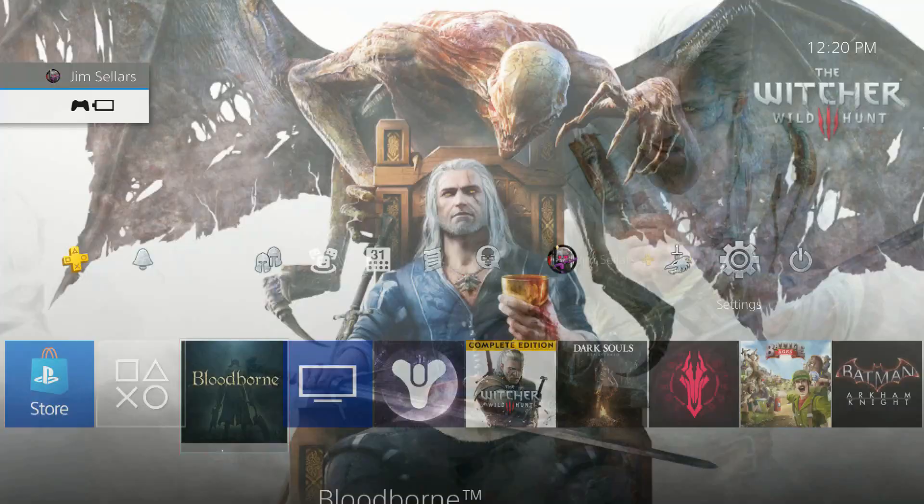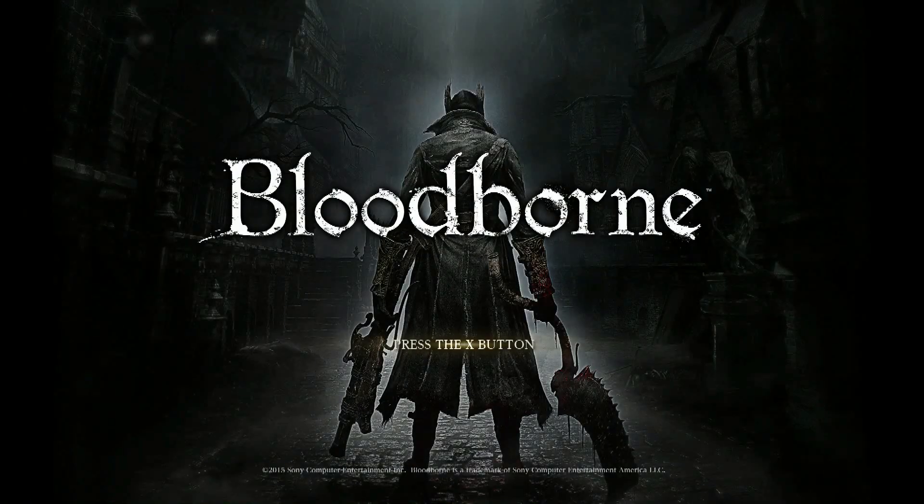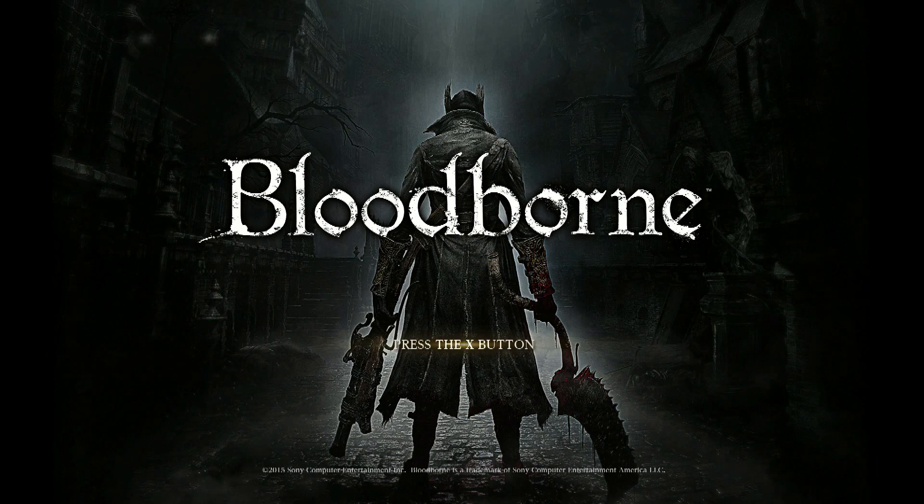First things first: make sure you're not connected to the internet. Go to Settings, then Network, and make sure that box is not checked. Next, the copy of Bloodborne you need — digital will not work. The Game of the Year edition, which was only released in the UK, won't work either. The PlayStation Hits version won't work. You need the original OG Bloodborne — the blue case, blue disc — and you must not allow it to update. That's the crucial thing about this glitch.